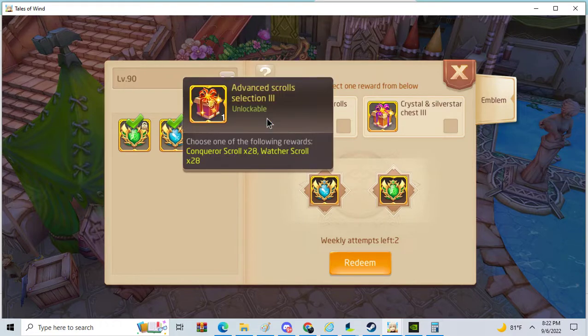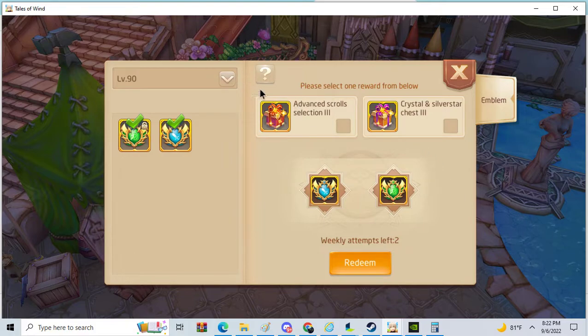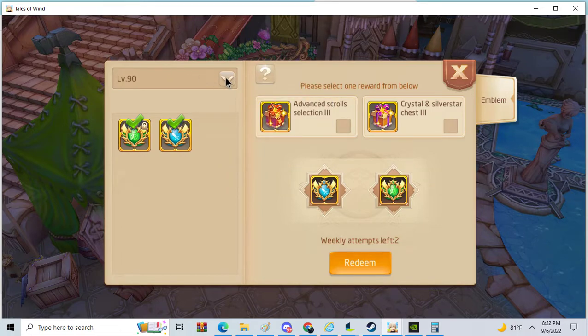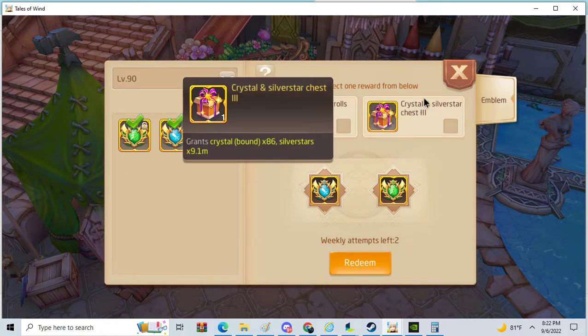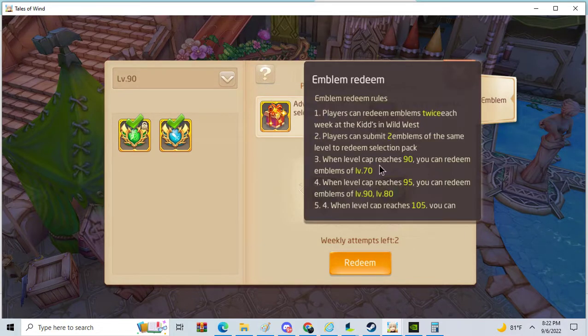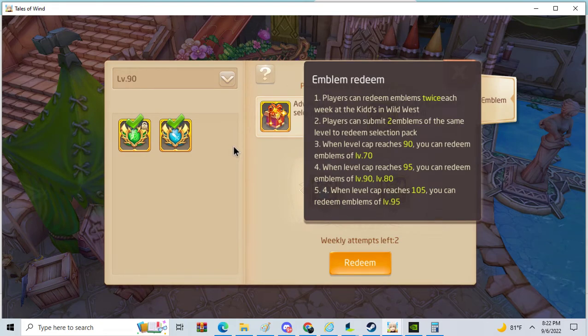If you're on the new server I would recommend the scrolls because you will never have enough scrolls to upgrade your things. But if you are on the older server, crystals and silver stars are very good because you can use them to upgrade. The maximum level you can redeem is 95 and the lowest level you can redeem is level 70.